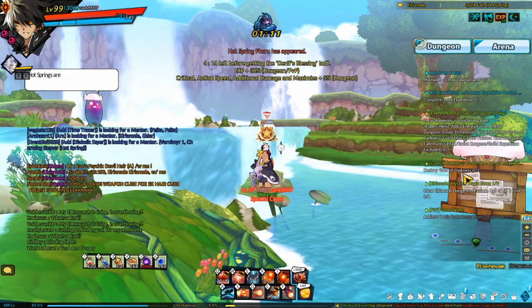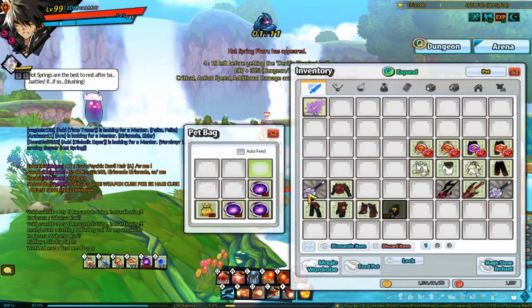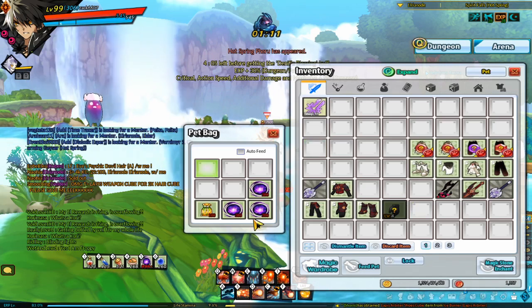The last reason why pets are nice for newer players is that if you press I and click pet, you get this pet inventory space — it's just nice to have some extra inventory space. Some pets don't have this inventory space; temporary pets definitely don't.